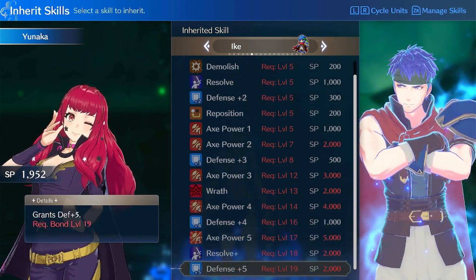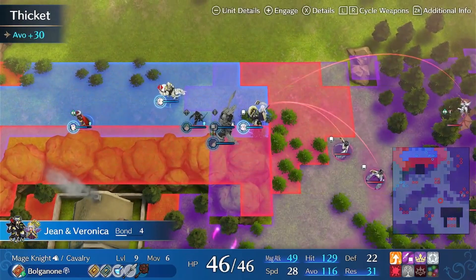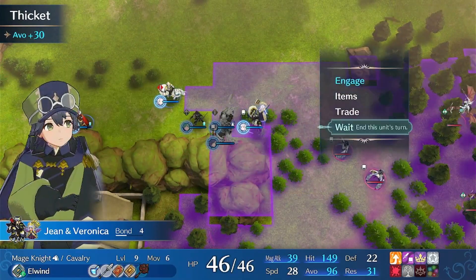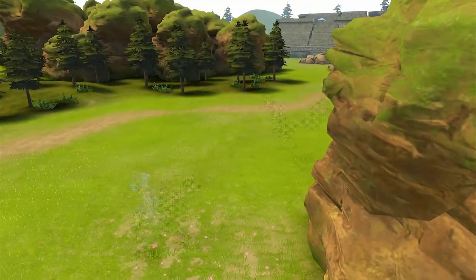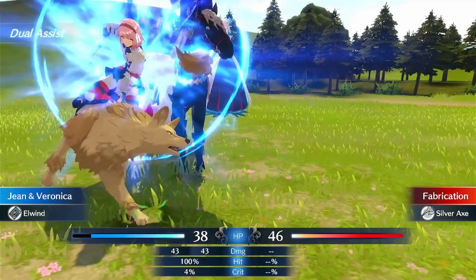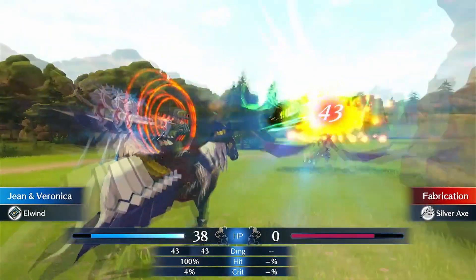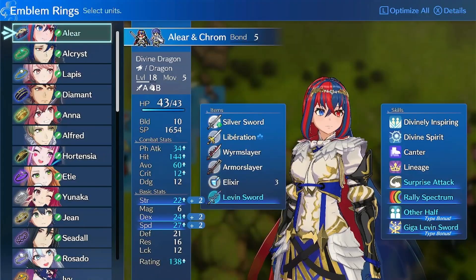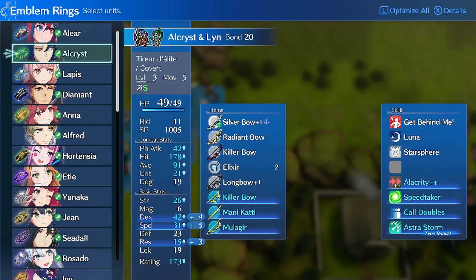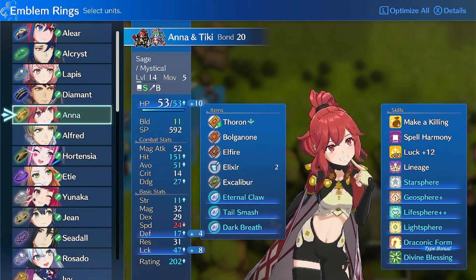Some of the best skills for early game are skills that increase base stats like Speed +1 to Speed +5, as these allow your unit to go from getting doubled to doubling an enemy. Once mid-game hits, however, these stat increases are less noticeable. Instead of paying 2,000 SP for Speed +5, you could pay 2,000 SP for Speed Taker, which increases speed by +2 per kill up to a max of +10 — double the value of Speed +5.